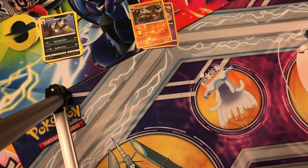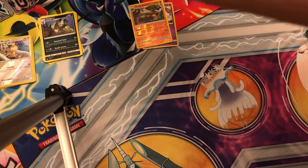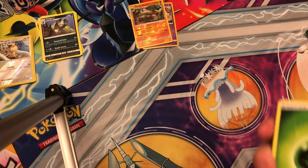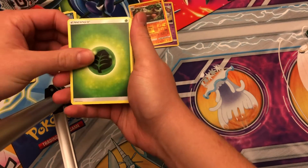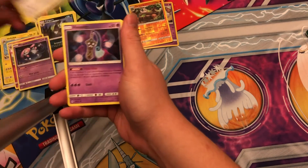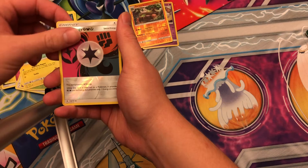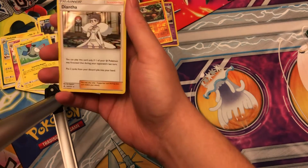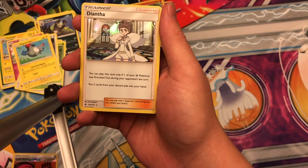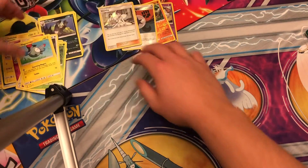Last pack — let's hope for some last pack magic here. Forbidden Light. Hopefully something worthwhile — let's go for an Ultra Necrozma. That'd be pretty dope. Grass energy, Heliolisk, Lotte, Espurr, Bounsweet, Talonflame, Exeggcute, Noibat, Magnemite. Reverse holo Unit energy, and Diantha — holo! You can play this card only if one of your Fairy Pokémon is knocked out during your opponent's last turn. Put two cards from your discard pile into your hand. That's not bad — it's okay.